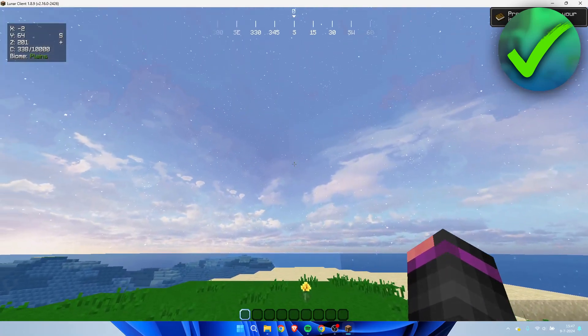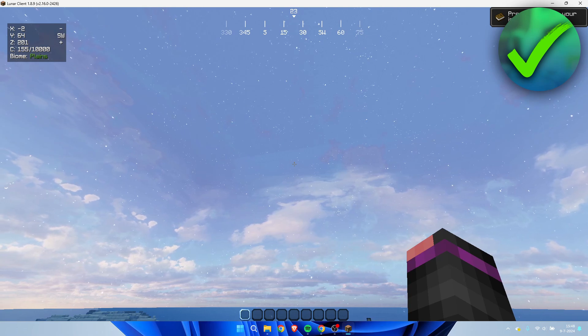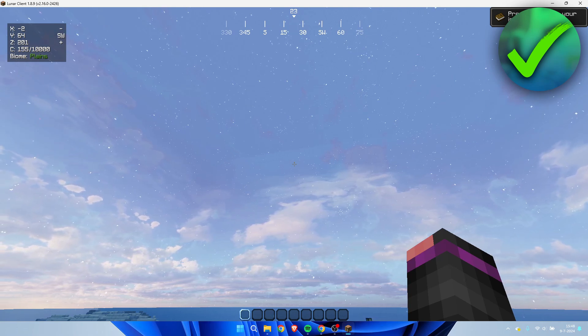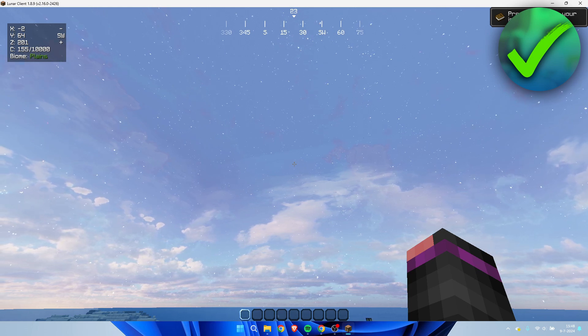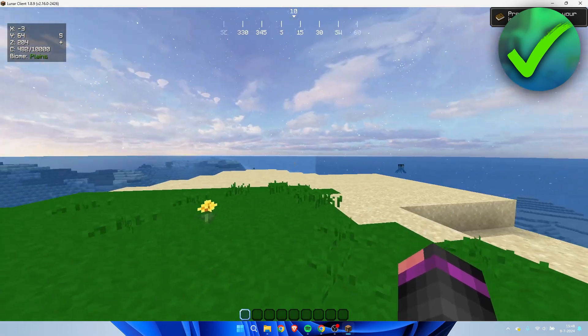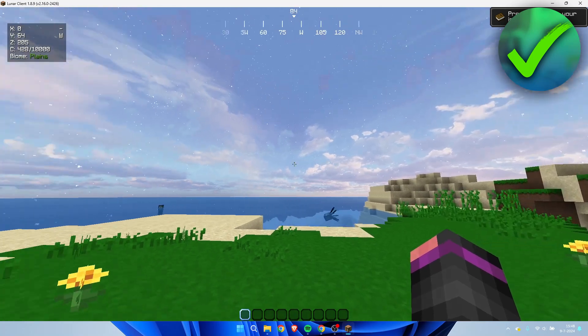I'm going to show you two methods to do this. The very first one is extremely easy — you can do it via Lunar Client, which includes a mod. The second option is without mods, by simply using texture packs.